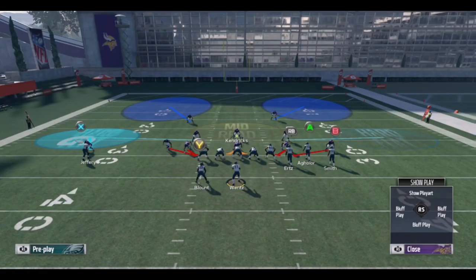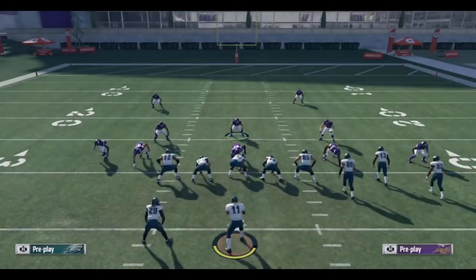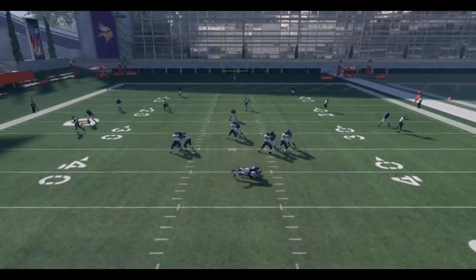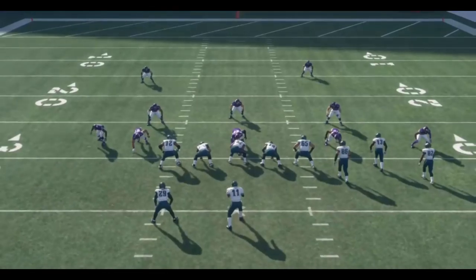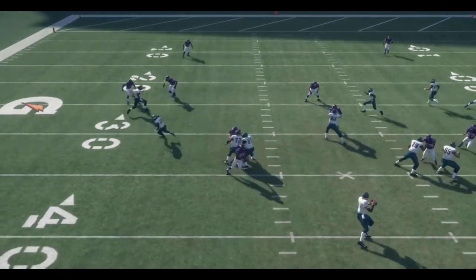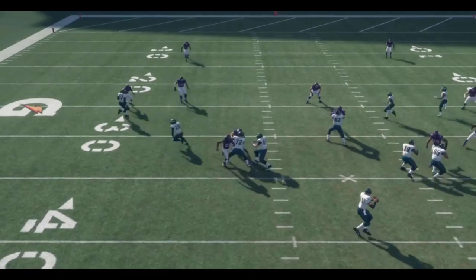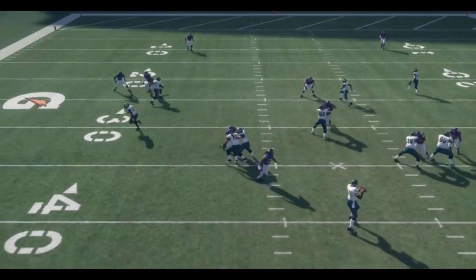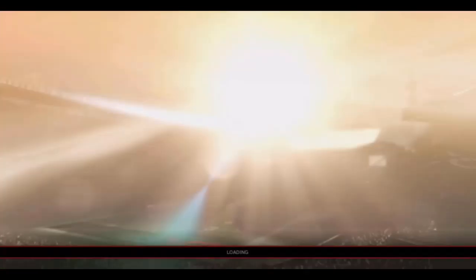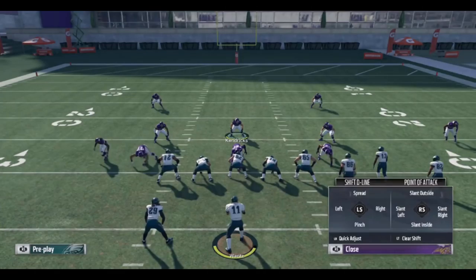I think this defense just matches up well against the meta offense, which has kept it relevant. What you want to see is that defensive end coming off the edge — out of this 3-3-5 it gets glitchy where he gets double teamed by the left tackle and left guard for no reason, and it lets that nickel cornerback come screaming off the edge. With a guy as fast as Trey Waynes, he's going to get there really quickly.